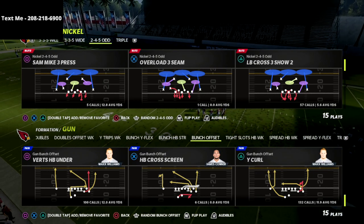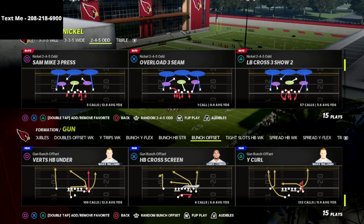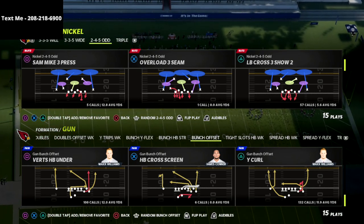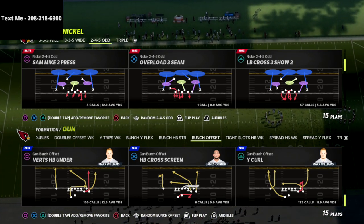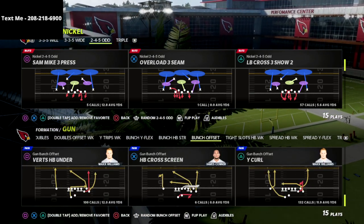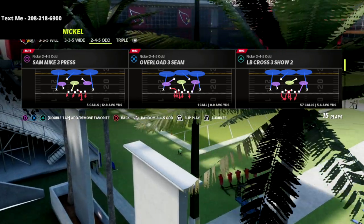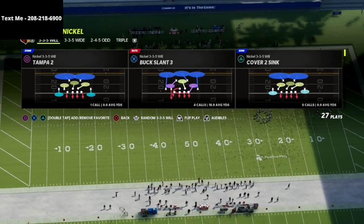Quick disclaimer: this is a concept that can be applied to other plays — it doesn't just have to be out of 2-4-5 Odd. We're going to show it in 2-4-5 Odd because I think it's very effective there, but I'll first show the origin of the concept and then we'll expand on it. The origin comes from 3-3-5 Will Buck Slant 3.